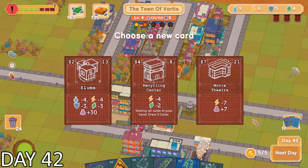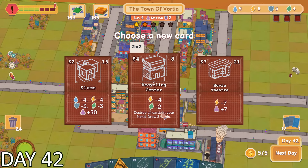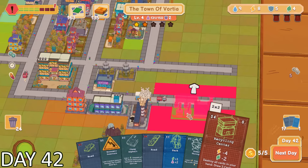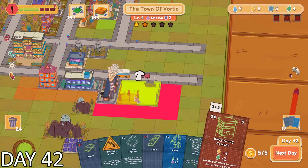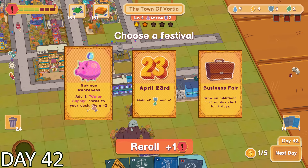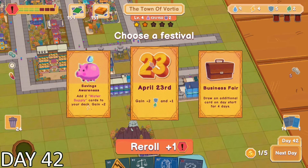Another quest already? I ended up having to pick another quest card. It seemed like the recycling center was one of the best options — I only had to spend 4 electricity and 2 environmental in order to place it. That's a lot better than having to spend 7 electricity on some of the other options.